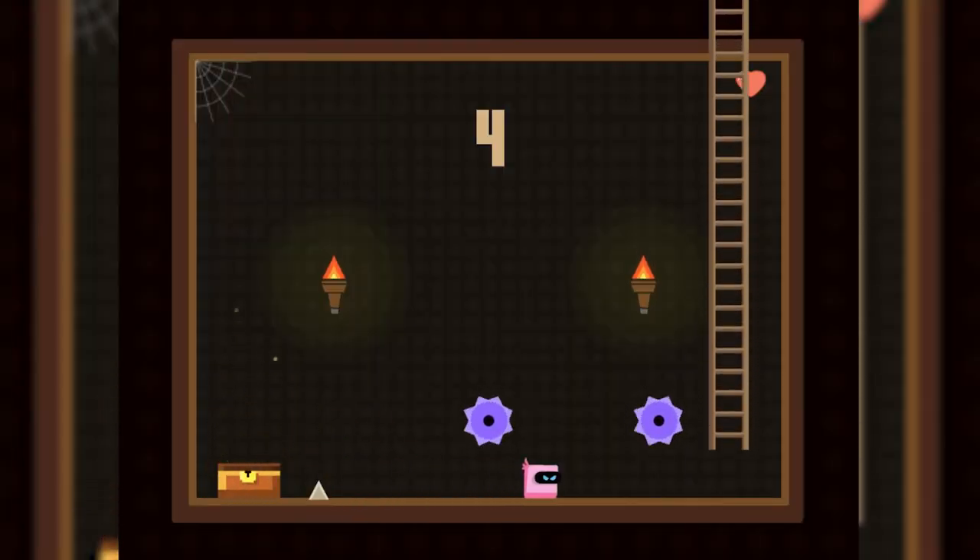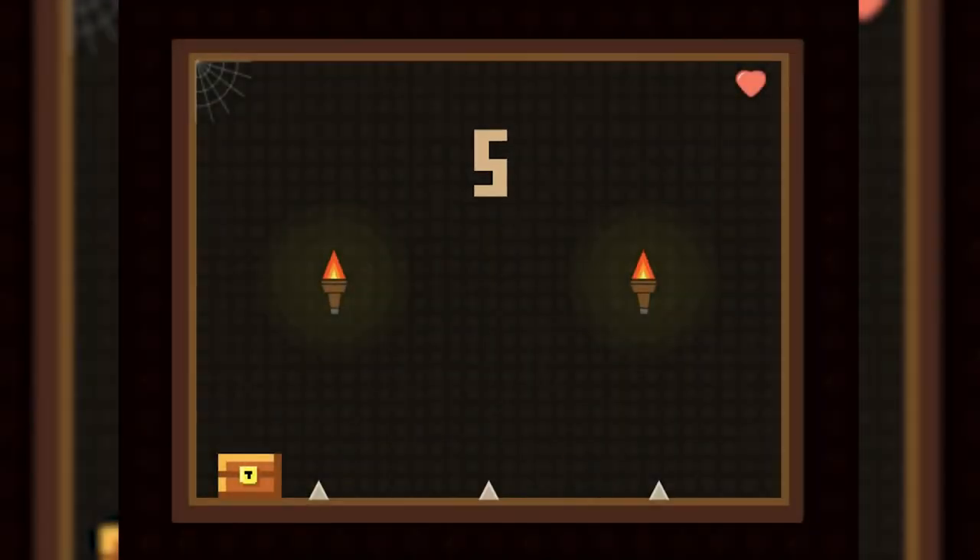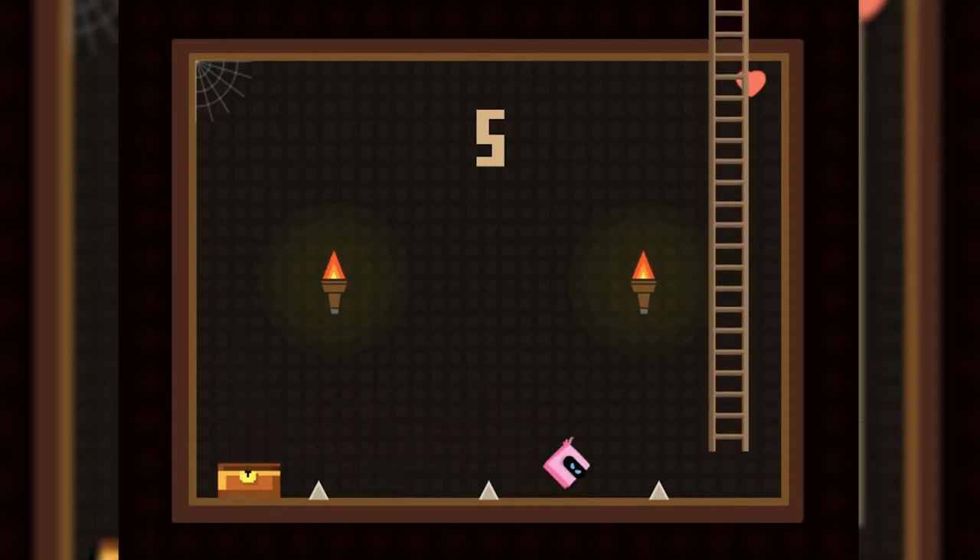The Tower of Destiny created by Animind is a beautiful, well polished strategic jumping game, where your objective is to make your way to the chest and back while dodging obstacles. The treasure can only be yours if you can dodge spinning blades, spikes, and climb the Tower of Destiny.